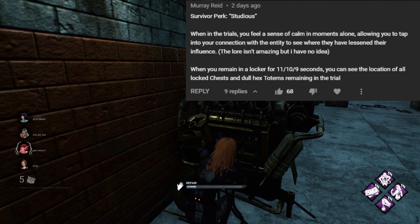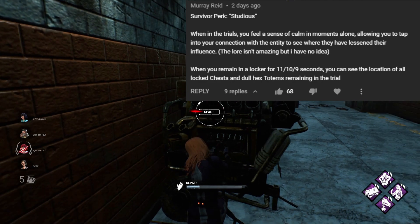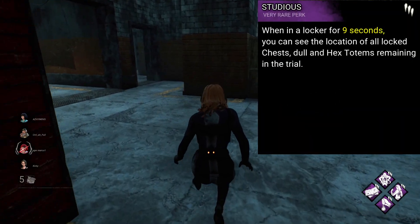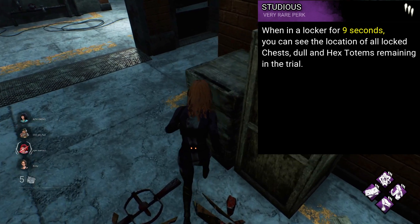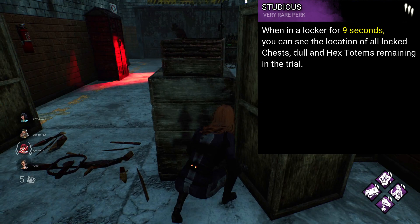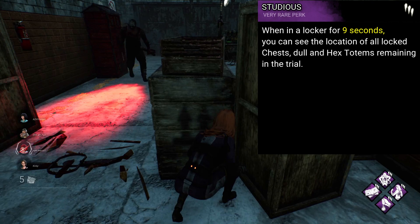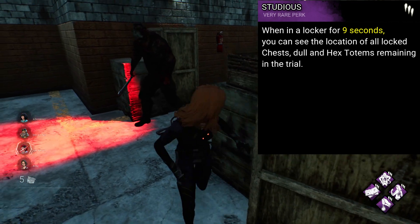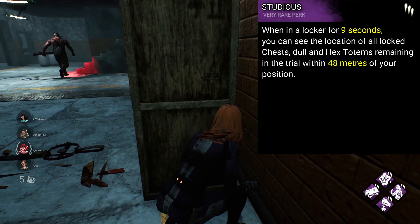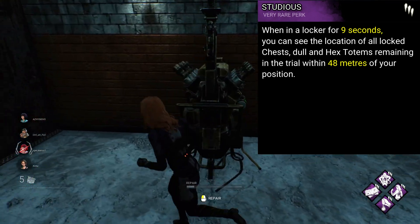Next up from Murray Reed, we have the perk Studius. When in a locker for 11, 10, 9 seconds, you can see the location of all locked chests and dull hex totems remaining in the trial. Another cool one that I could see being quite a great counter to perks like No-Ed, especially in the endgame, and a good alternative to something like Small Game, which requires you to be closer and doesn't give a direct position. To even this perk out a bit, I think a range should be put on it — maybe something like all dull totems and chests within 48 metres of the locker are revealed. This perk serves a unique purpose and would be great to pair with Inner Healing.